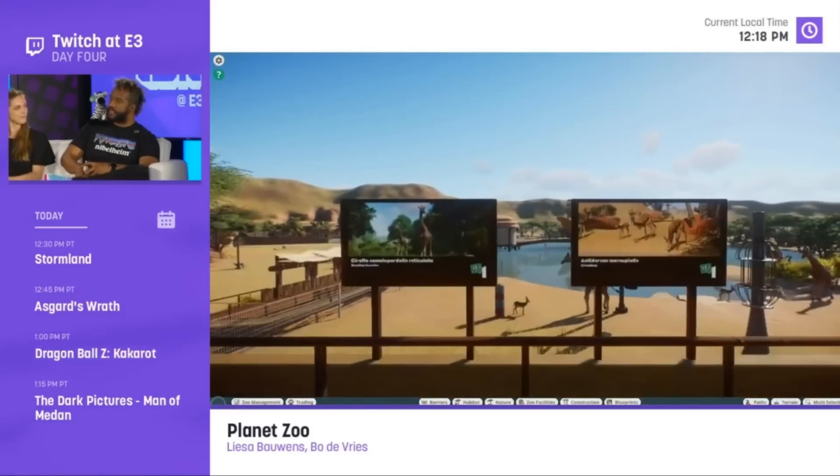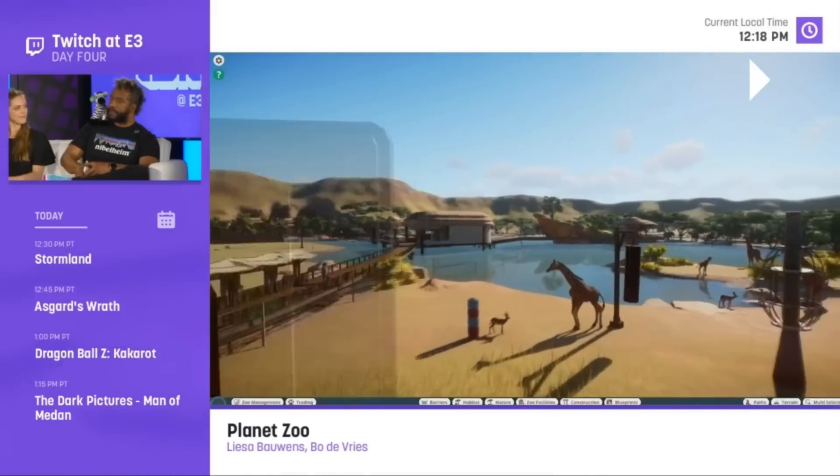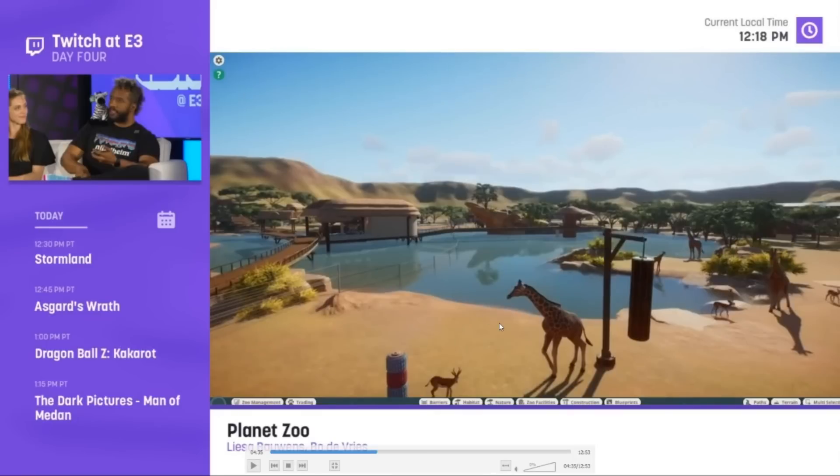Something else really cool: John T. Sparrow mentioned that the billboards act differently here. You set them up and they automatically generate content — they recognize what's inside the exhibit, like giraffes and wildebeest, and bring up information for your guests to read. It's a visual thing but also very much part of management, helping guests learn about conservation. And there's a really awesome wide shot looking out over the entire savannah.